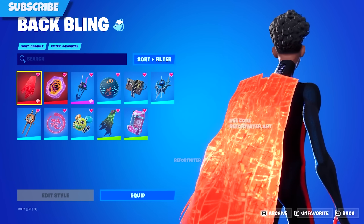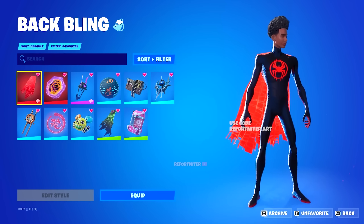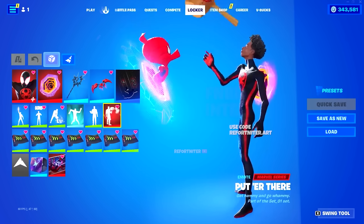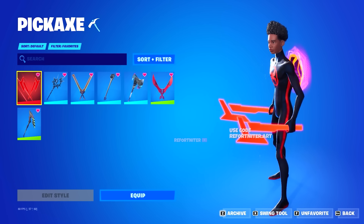Next up, we've got the 2099 Web Cape, which is kind of dope. We've got the Put There Emote, which is kind of cool, I like this a lot. We've got the 928 Pickaxe, which is kind of dope.